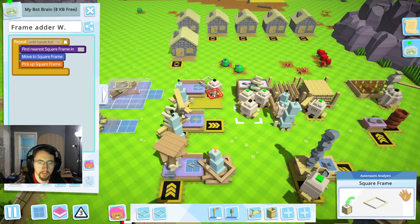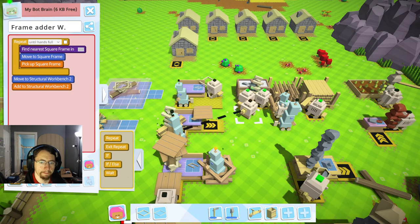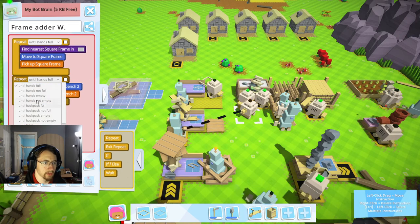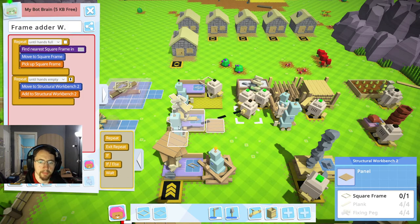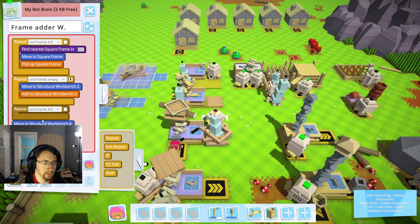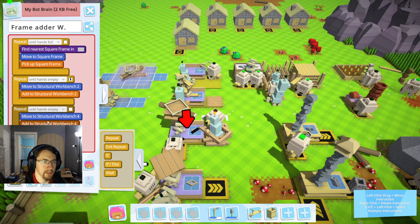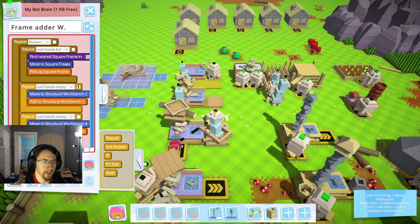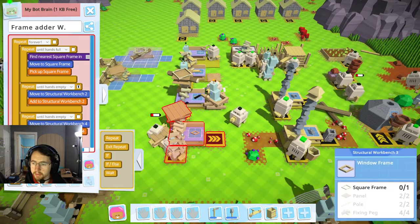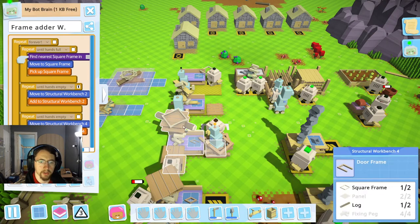We're going to pick up the rest of them and say add it to here, and if it can't add it there, add until hands empty — there we go. We'll just do a repeat on that one, and that'll make sure that both of these are getting the square frames. We'll go ahead and hit play so those two will be covered.